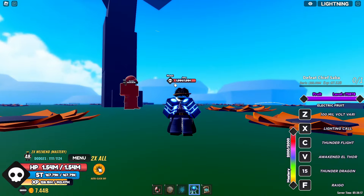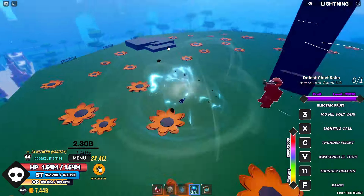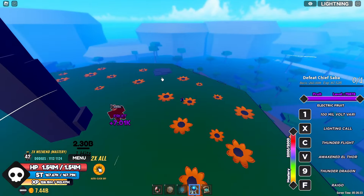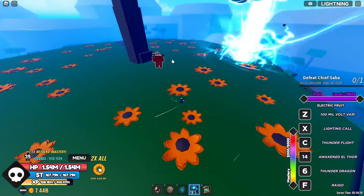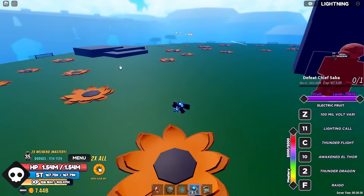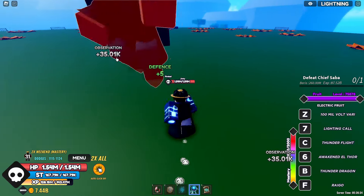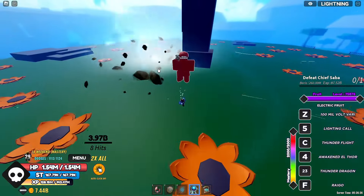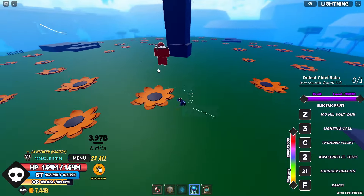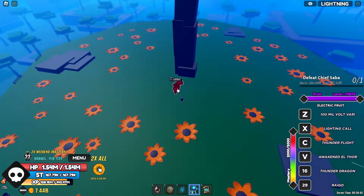The moves look really nice. Let me test the Z move — yes, you can control where the move goes, which is pretty nice. And the X move as well, you can control where the moves hit. Now let's try the R move again — oh my goodness, it does a lot of damage.